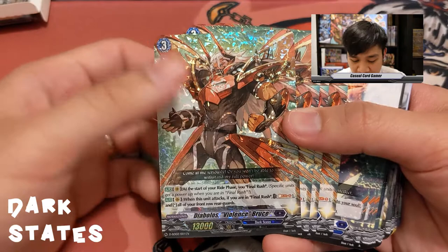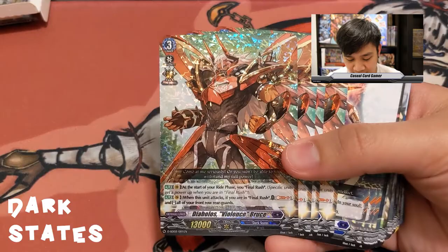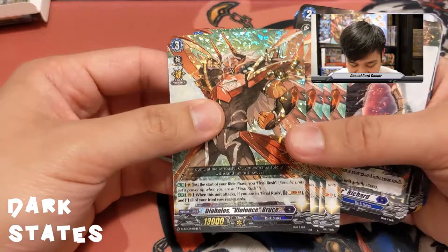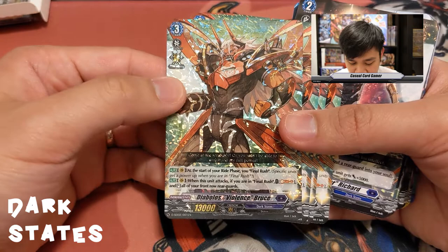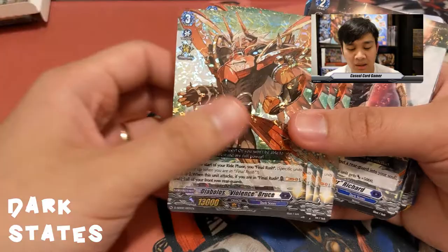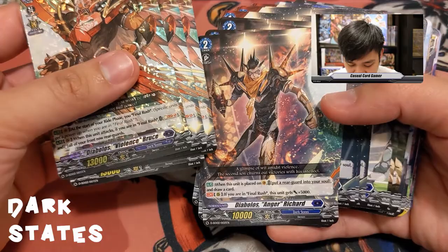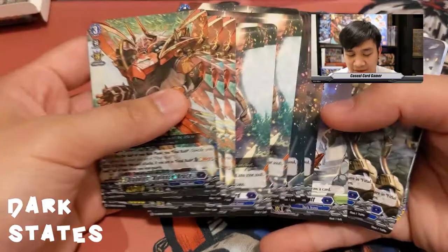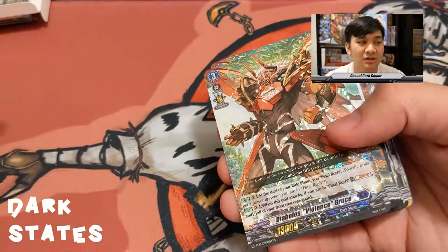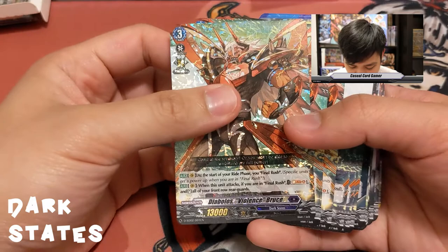Even if you ride over Bruce after Final Rush activates, you are still in Final Rush for that turn. His attack ability: if you are in Final Rush, soul blast five and stand all of your front row rear guards. Getting to soul blast five sounds difficult, but you start at three souls from your ride progression, and the other units in the ride line passively pump your soul, so by grade three you can already do Bruce shenanigans.